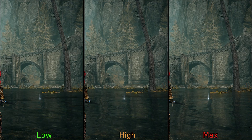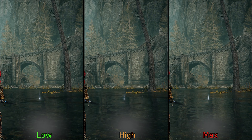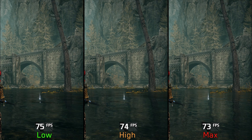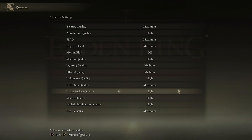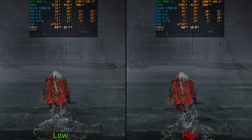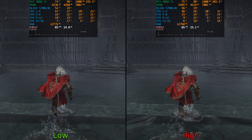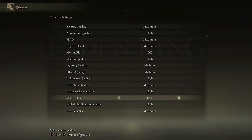Reflection quality controls screen space reflections — more objects from screen space are included in the reflection at max compared to low and high. Performance-wise, reflections don't have a significant impact, so I recommend keeping reflections at max. Water surface quality, when set to high, enables a ripple effect when interacting with water. Similar to reflections, it has no significant performance impact, so I recommend keeping it at high.